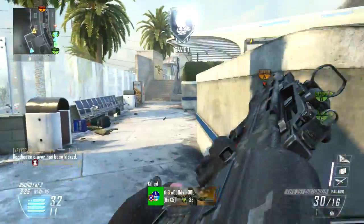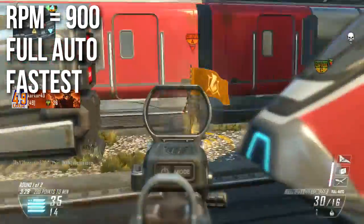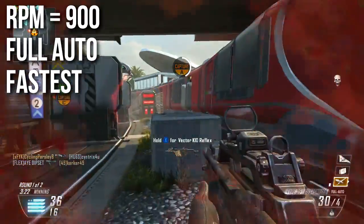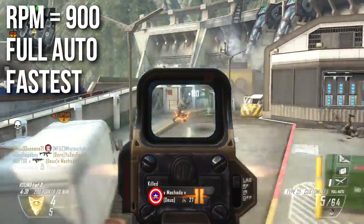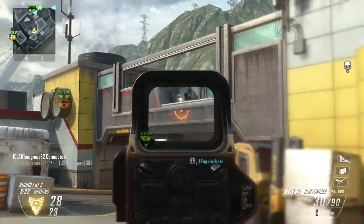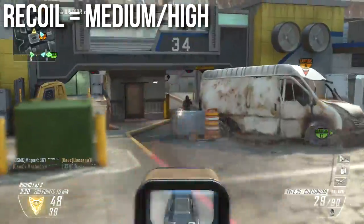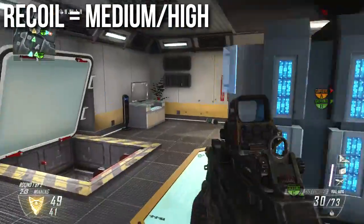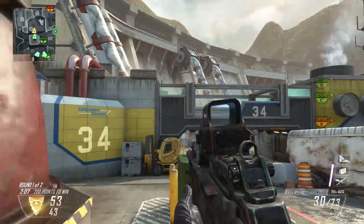Where this weapon shines is rate of fire — it fires at 900 RPM in fully automatic mode, which is the fastest firing assault rifle in Black Ops 2. It's technically tied with the SWAT-556, but you have to put select fire on the SWAT to achieve that speed, so the Type 25 is the fastest normal-firing AR without attachments. The downside is that the recoil is medium to high — it doesn't kick quite like the SCAR, but it does kick. It's more of a medium recoil that's fairly controllable, but you can't quite full-on hose with it.